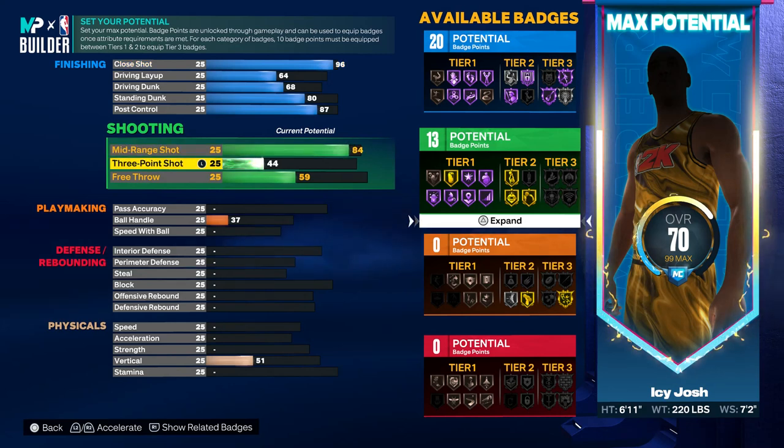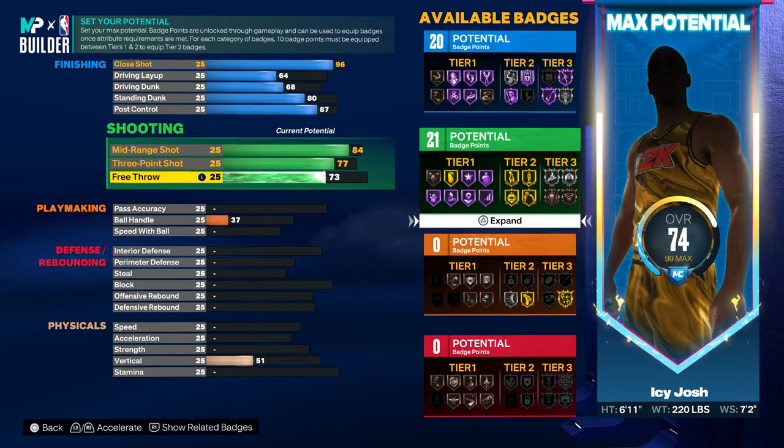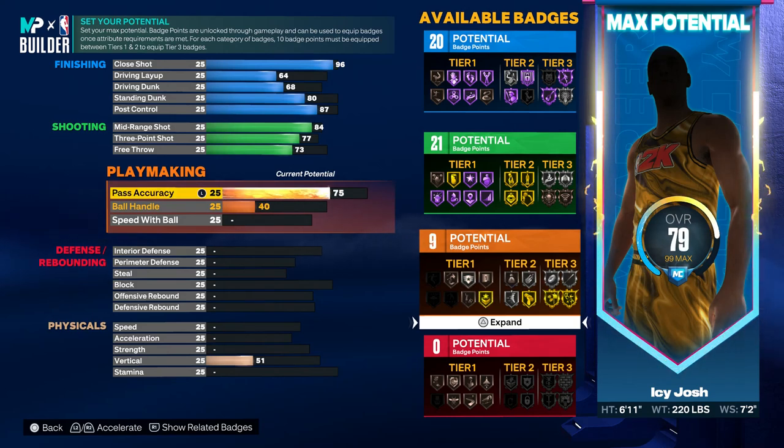For the mid-range, you want to put that up to an 84. For the three-pointer, go ahead and put that to a 77. Then for the free throw, put that up to 73.